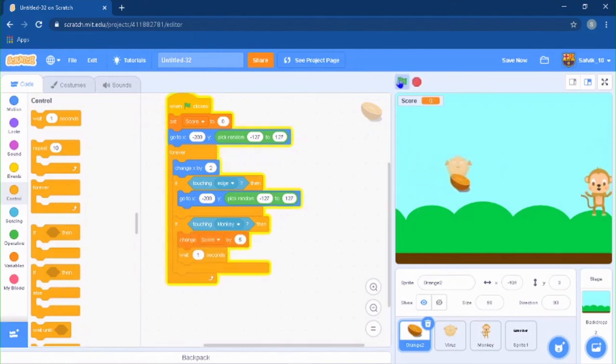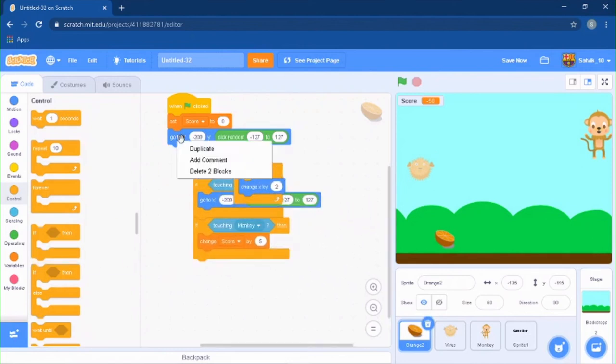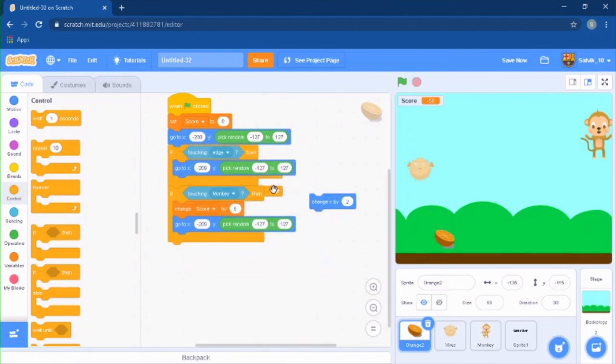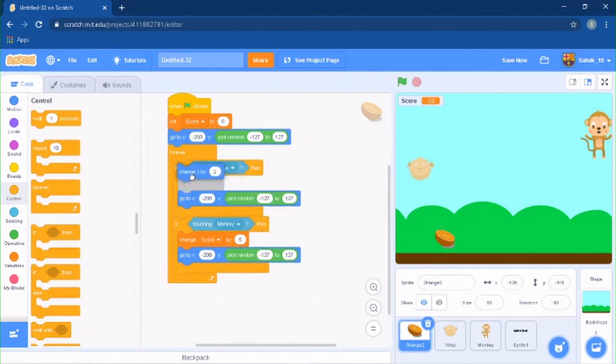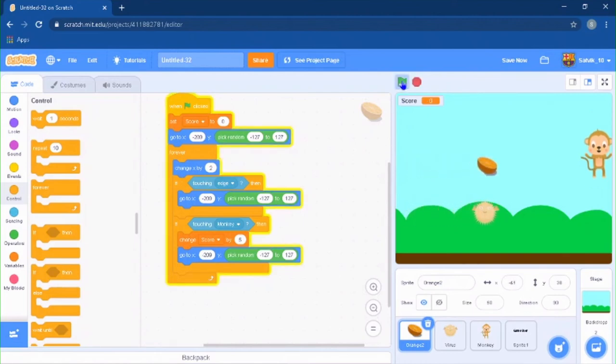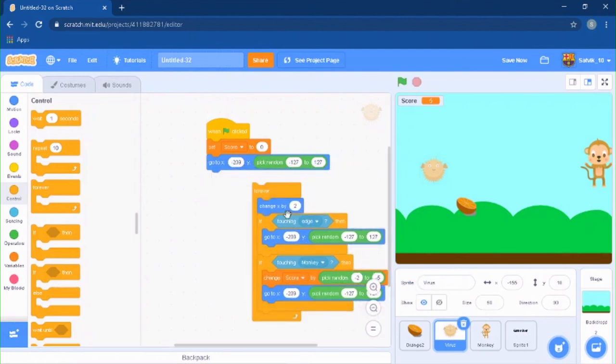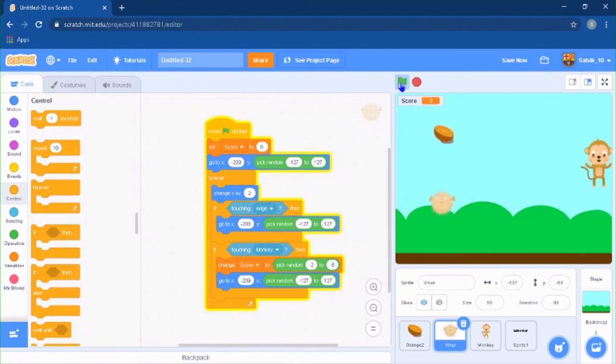Let's test this now. You can see that when the orange touches the monkey the score goes up, and when the virus touches it goes back to a random position. Do the same exact thing for the virus. Now it's working fine, but we also want a game win and a game ending.